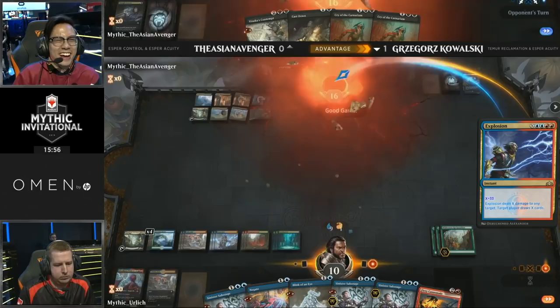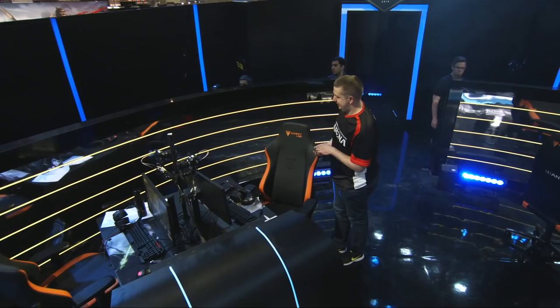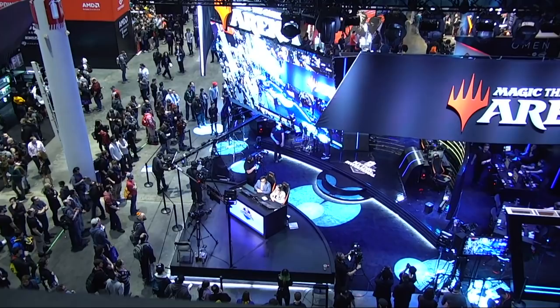Hold on — we didn't quite get the record, but 33 damage to the face. Good games. 2-0 for Grzegorz Kowalski, and Krim being an absolute great sport there — letting him tap through all of his mana. Everybody wanted to see it after all. I'm going to give him a hard time for that afterwards — you gotta let the deck do its thing. It's almost as fun as when Niv-Mizzet is on the board drawing all these cards and you're just happily pinging away at whatever you want.